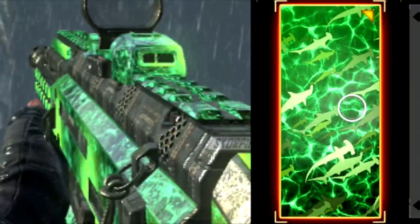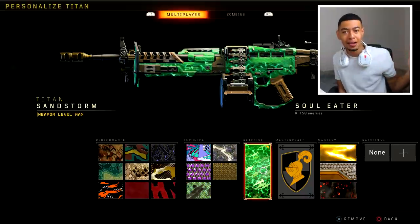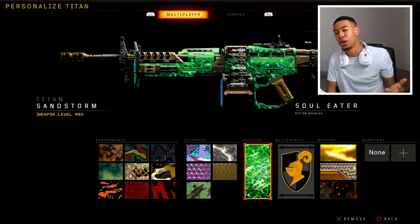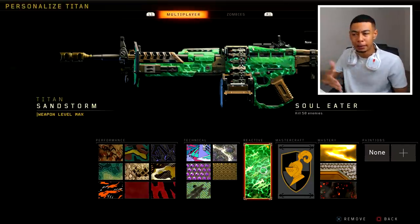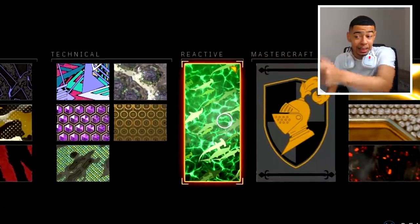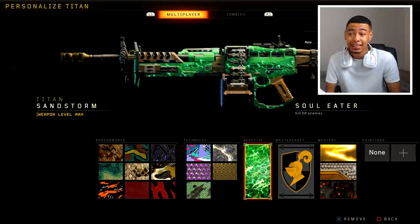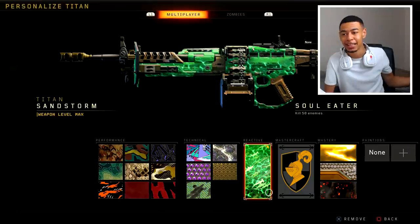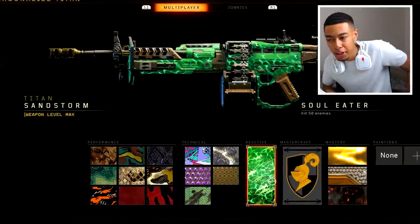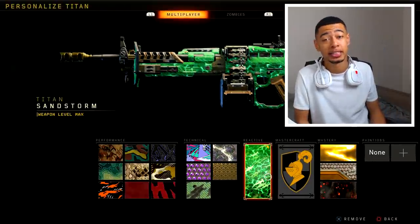Tell me that the Soul Eater does not look like the Weaponized 115 camo. You guys will see it on screen. I feel like this is the Black Ops 4 version of the Weaponized 115 camo. Let me know what you think in the comments. Arguably, and you guys are going to see this in-game, it looks better than the Dark Matter camo - but that's up for debate. Anyway, I just unlocked this reactive camo and thought we have to use this for a video. It gives me an excuse to use the Titan.